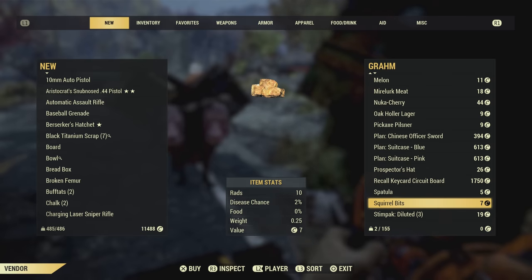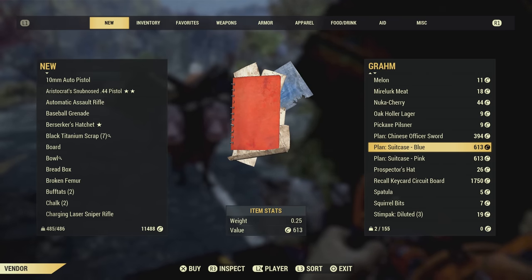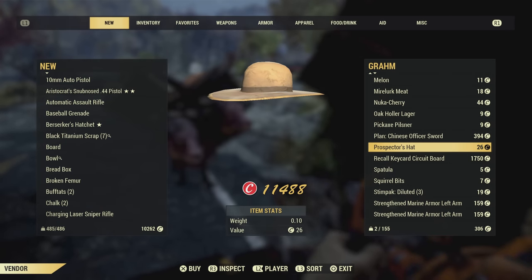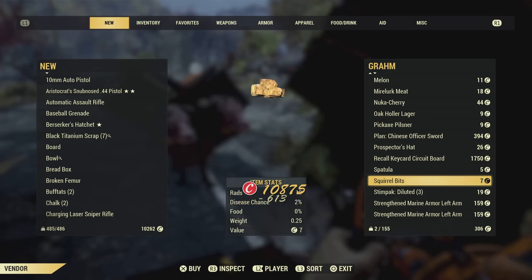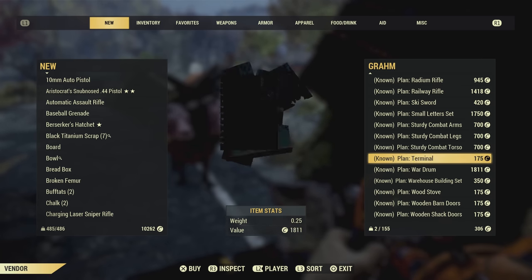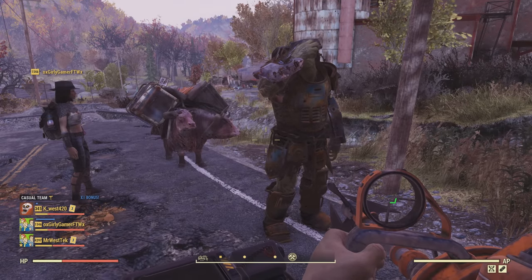The fact that he doesn't sell all the plans at once is another challenge. The first time we found him I was only able to get two different colored suitcases — one pink and one blue — and that was it. So then we had to find him again, but there is a little trick you can do.